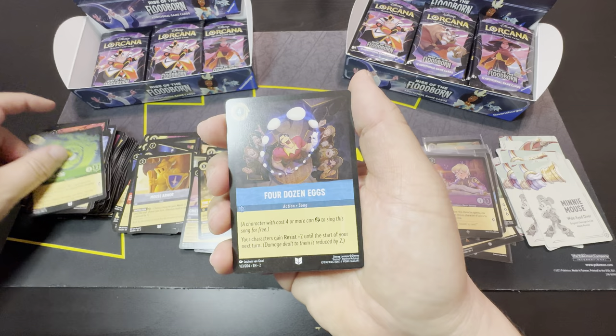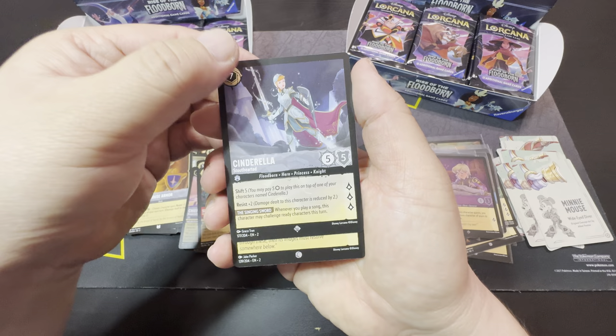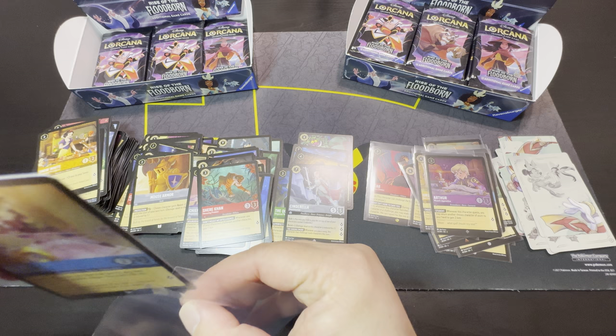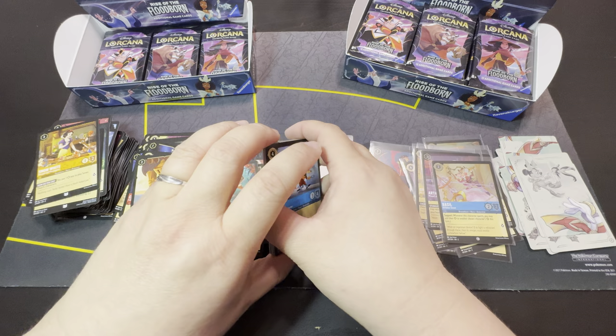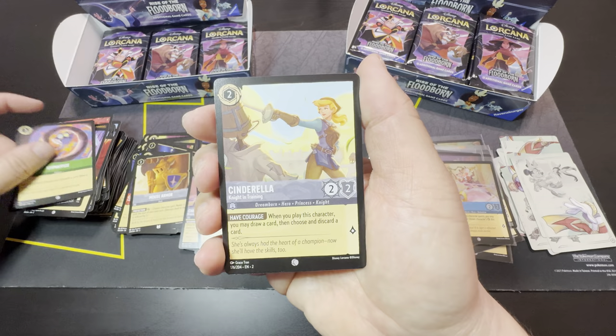Arthur, Charge, Cheshire Cat, Four Dozen Eggs, Snow White, Sharecon as rare, Cinderella — I think this is a $15 card now. And then Basil is our cold foil. If you guys need any of these cards, they're all available on my TCG Player account — the link should be in the description below.